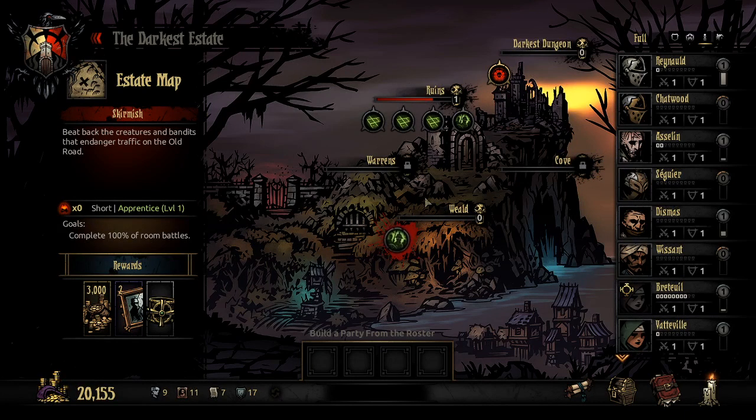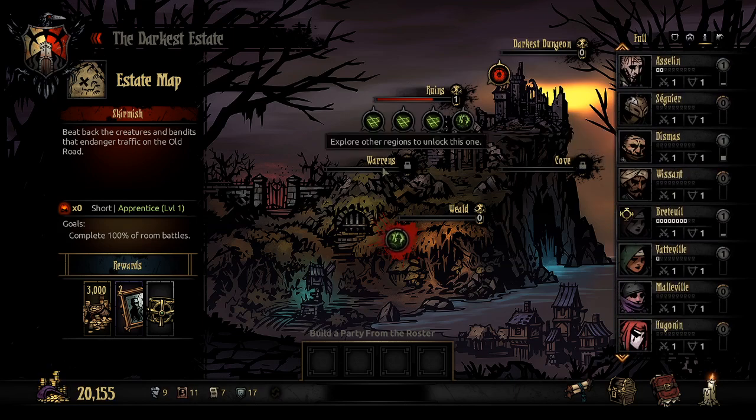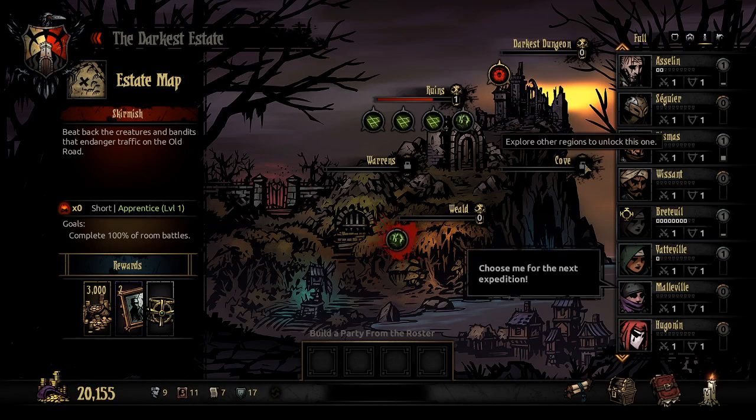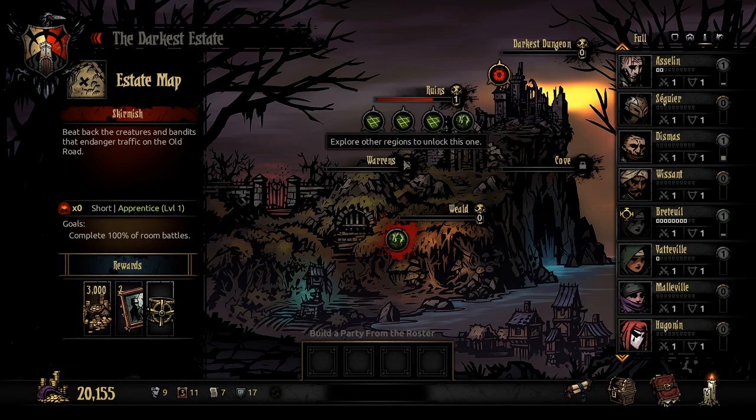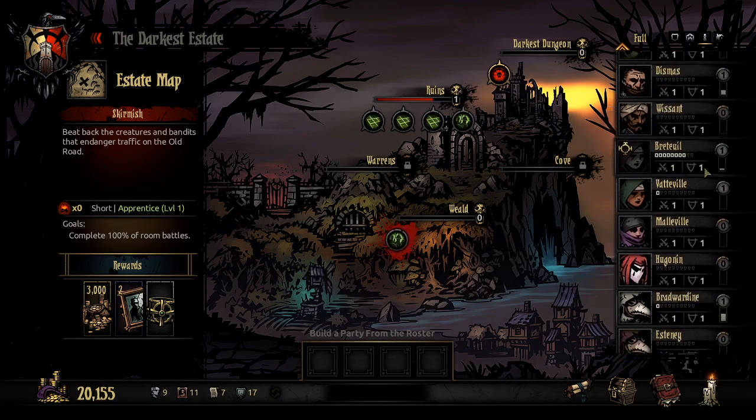I'm gonna go ahead and do a Weald mission — it's like old English for wood. The thing to consider for different locations: skeletons are resistant to bleed and weak to blight. The Cove has fish men which are resistant to bleed and weak to blight because they have scales acting like armor. The Warrens is pig men — they're very bleed-weak but very blight-resistant because they live in filth. The Weald, because it's like poisonous fungus, is very blight-resistant and very bleed-weak. So bleed and blight for what you want to bring — if we're doing a Weald mission, we want bleeders not blighters, which means I do not want my plague doctors.